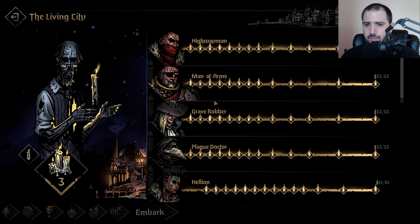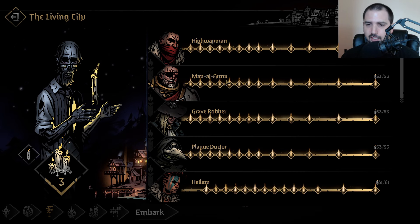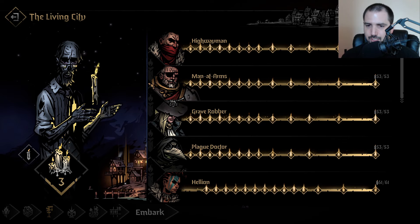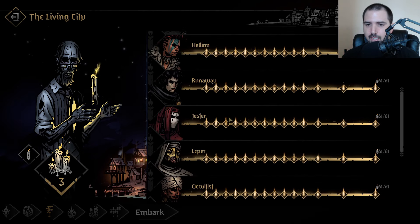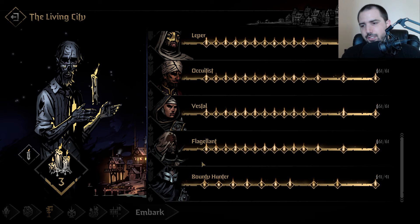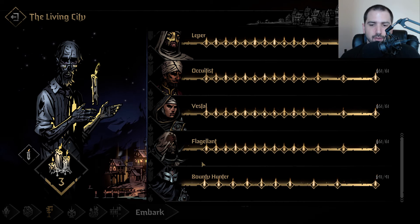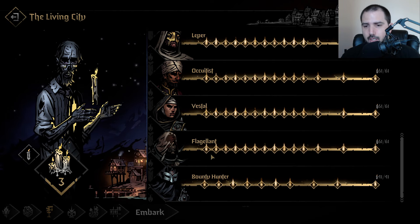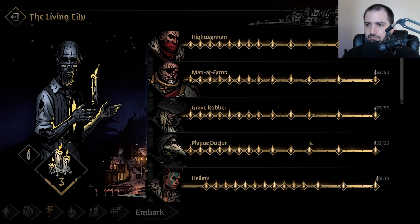Really just pick your favorites. Man-at-Arms covers a lot of bases in the gameplay — he's a tank, he has stress healing, he has movement. You can swap Grave Robber, because she's probably the worst one out of these four. Get someone else — maybe Jester or Flagellant. The reason to get Flagellant is he does really well when things are going badly. He can deal with being low HP and stress meltdowns better than others, so he's actually pretty good at mitigating player skill issues.